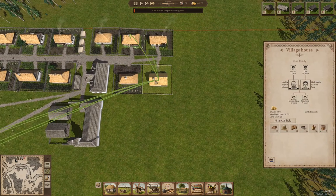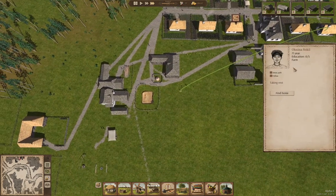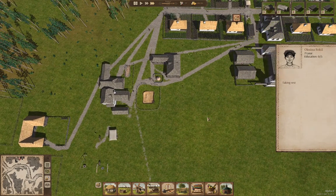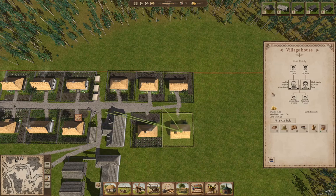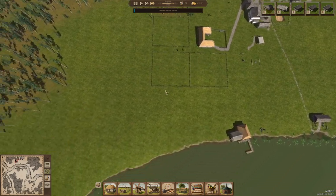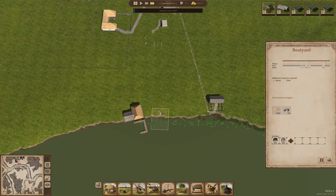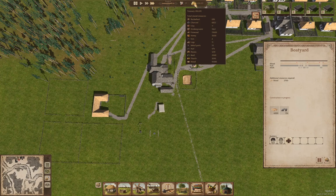We have acquired another family of six people — that's two more adults who work. We now have six people moved in. Now we are building the boatyard. Here we have buckwheat and potatoes — are we selling buckwheat and potatoes? We are.